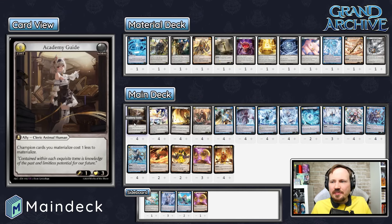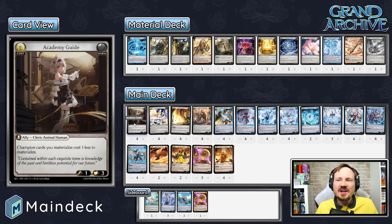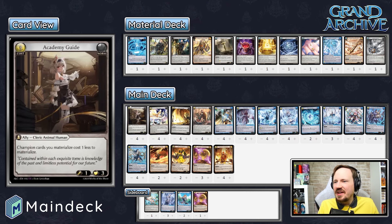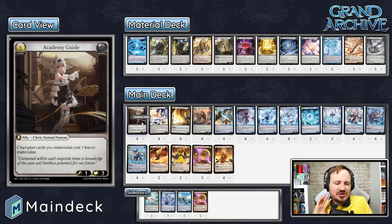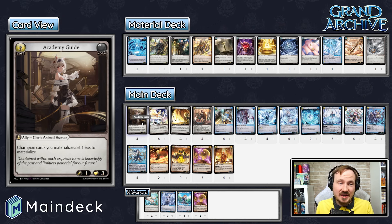Moving to the main deck — it's composed largely of allies and ways to protect them: colorless cards, norm cards, and water cards. Academy Guide is our first norm card, which makes your materialize cheaper and creates advantage as you're materializing. When leveling up, you want to have an Academy Guide out — Tenoris level one gives you taunt to keep Academy Guide safe from attacks. It's then just non-attack sources you need to worry about. The longer you can protect Academy Guide, the more advantage you'll accrue — it's effectively like drawing a card every time you level after that.